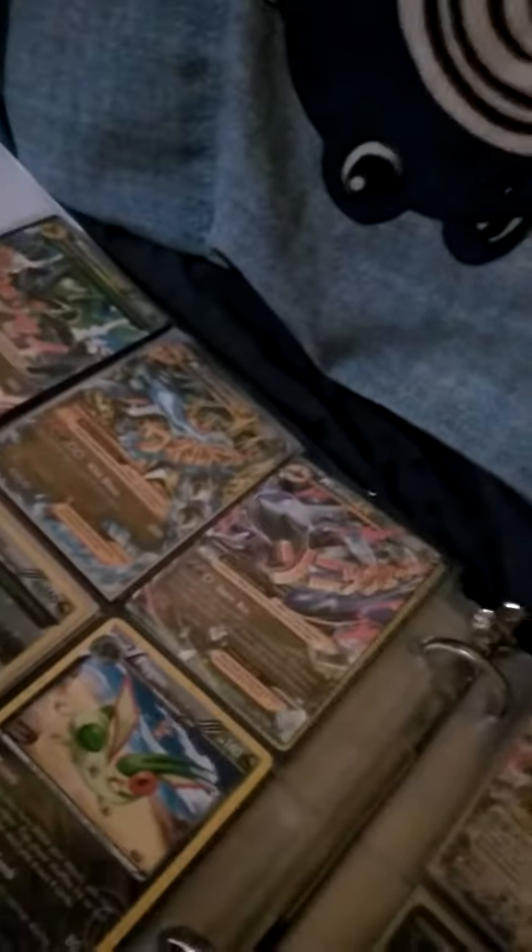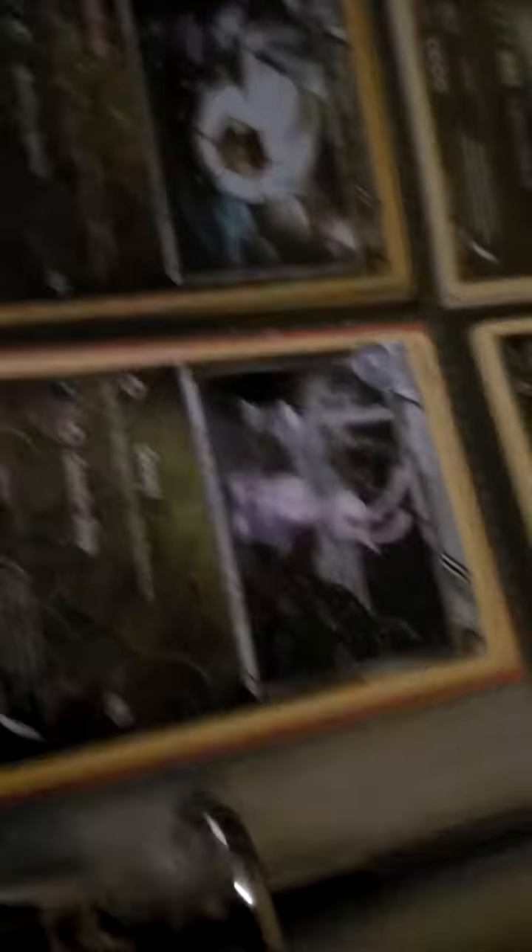Moving on to my dragon types: Mega Rayquaza EX secret rare; Mega Charizard EX secret rare X version; Mega Latios EX secret rare — well, not secret rare, okay — Mega Shiny Latios EX; Dragonair holographic; Dragonite full art; Flygon reverse holo; Kingdra full art; Shelgon reverse holo; Sliggoo reverse holo.